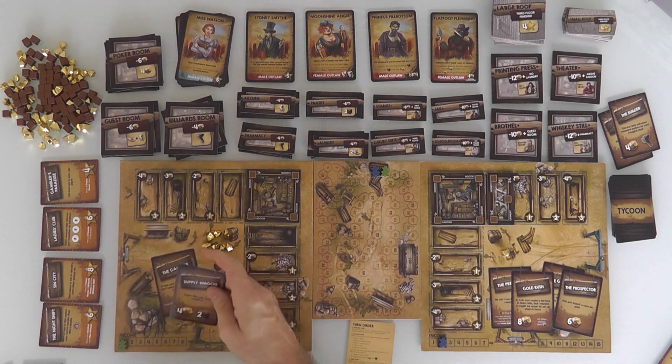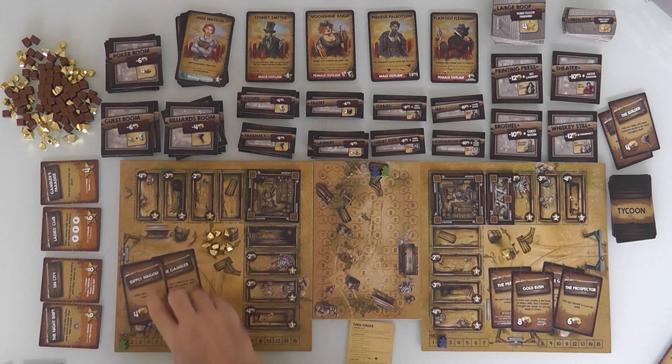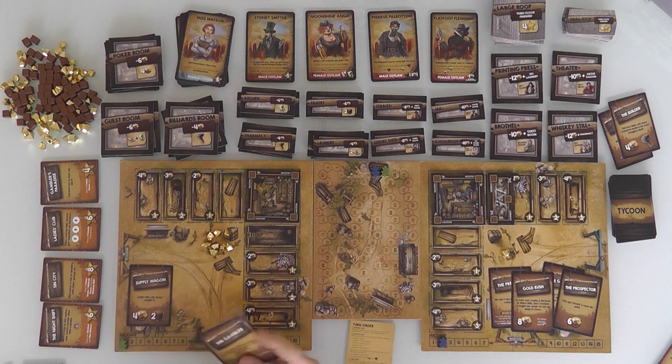So this turn my core action — I'm going to play another Tycoon card. I could play the Supply Wagon to get some money and two supplies, so I'll be almost done building my saloon. Or I could go with the Gambler: draw two cards and play one, but I might draw two useless cards. What the heck — let's gamble!